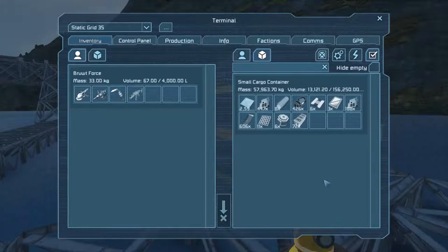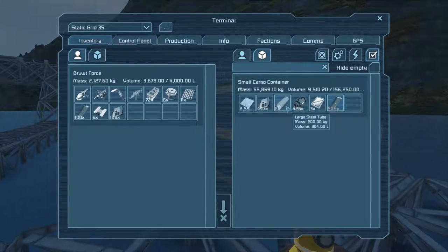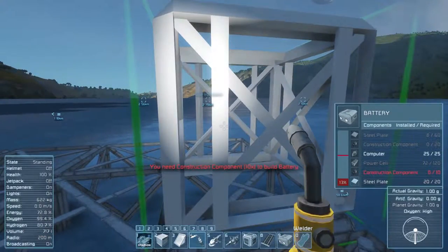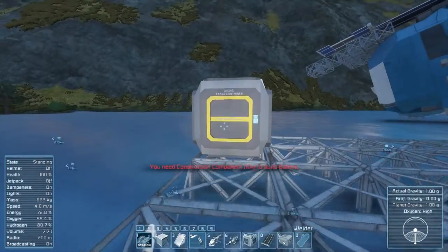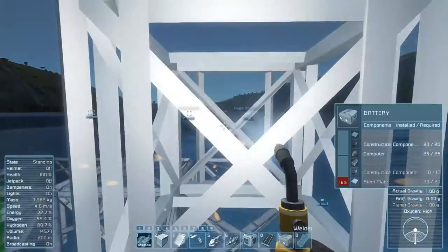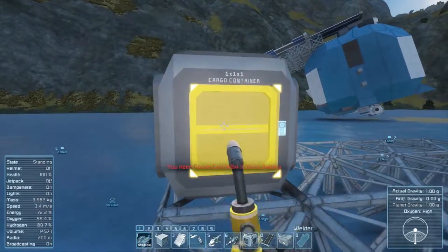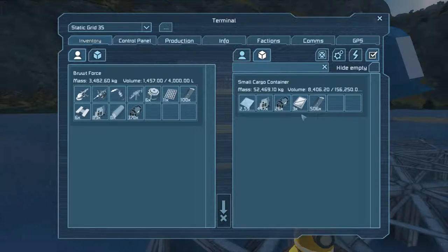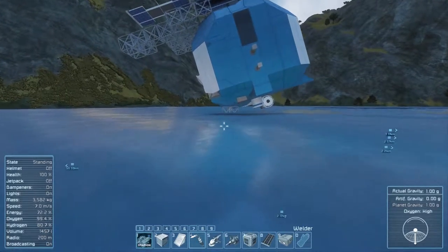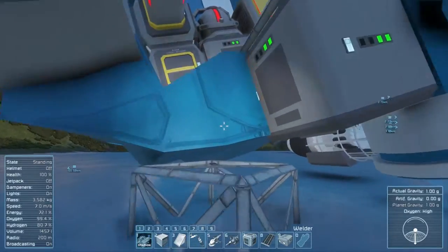What have I got in here? Construction components, okay. I need a bunch of power cells, which I don't have. I think I'm gonna have to — I might have some in the cargo container. Let's have a look.